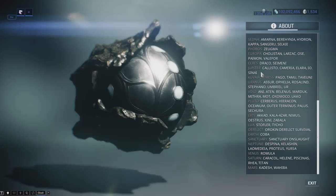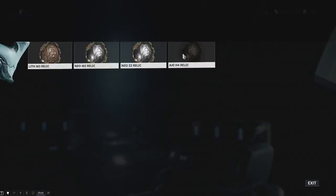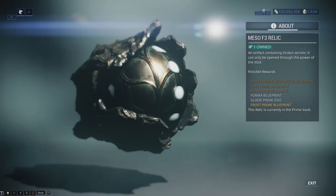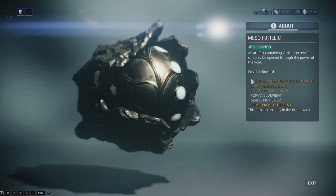I do have videos explaining how to get the different prime frames and the best places to farm these relics, so you can go ahead and check those out as well. But if you're looking for a vaulted prime frame like Loki Prime, you can't see those if you're a newer player because you can't get those relics currently. It shows all obtainable relics and relics you've previously owned. But if I were to use all of these relics, I wouldn't be able to see them in the codex anymore because they're not currently obtainable in-game.